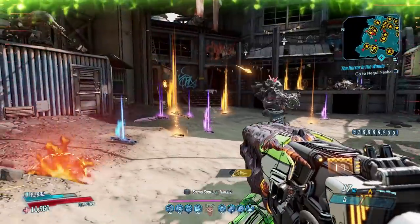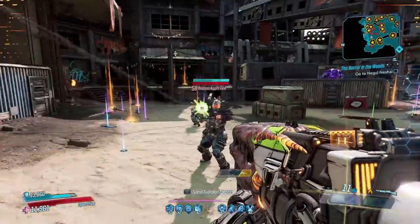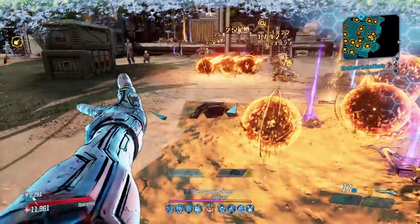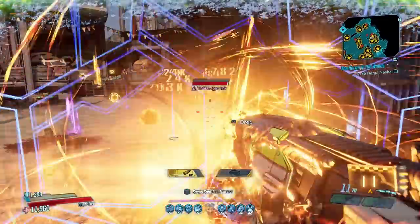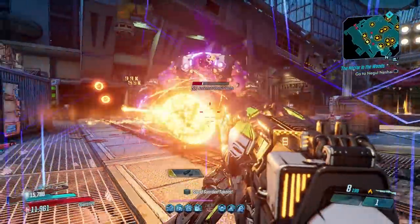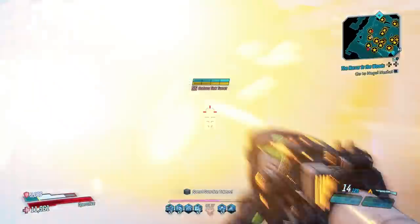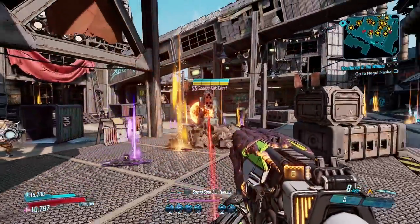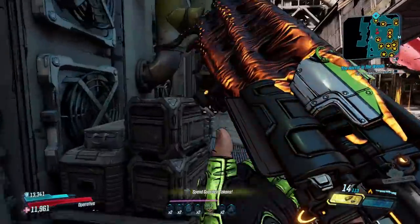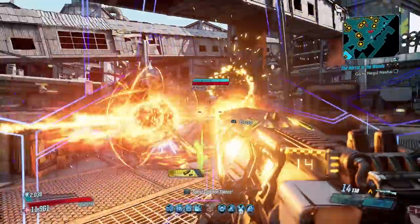The Lob can come in any element and fires three slow-moving elemental orbs in a three-round burst pattern. Because they move slowly you need to get close to your opponent to hit them, but when they do they deal some serious damage. Its elemental damage is also high and it's surprisingly good with ammo too. I do find though that sometimes the orbs can go straight through your target and deal no damage. This can be frustrating especially in clutch moments, but overall the Lob is a fantastic gun and there are very few weapons in the game that can even get close to it in terms of pure damage.